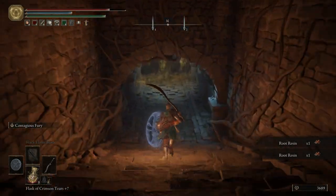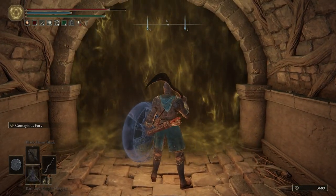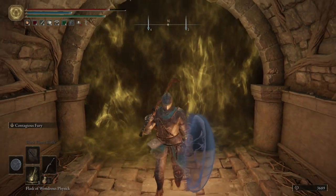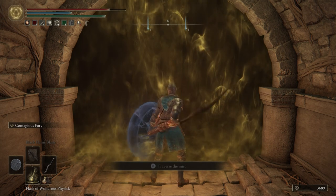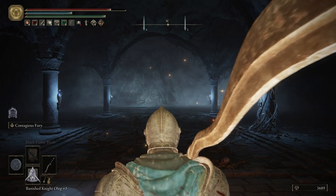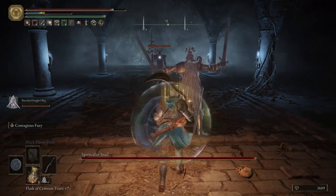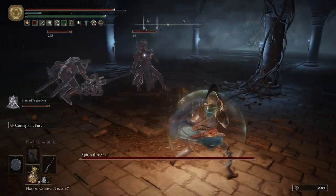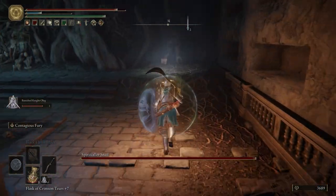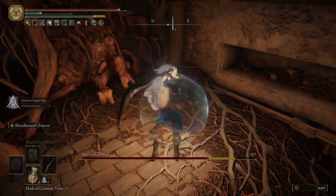Right here, this boss is really easy. It's going to summon in a Crucible Knight, but we are not going to focus on the Crucible Knight - it will just keep summoning it. We have to kill a Spirit Calling Snail. Super easy fight unless you don't know what to do, then it can be very frustrating. So we are going to summon in Oleg - he is going to take aggro for the Crucible Knight. And then see how it's glowing right here - this is how we know where the snail is.